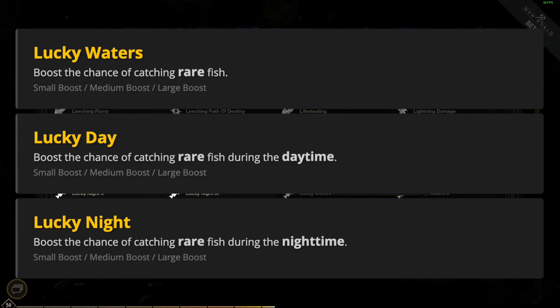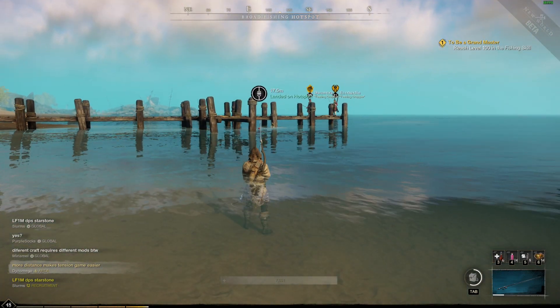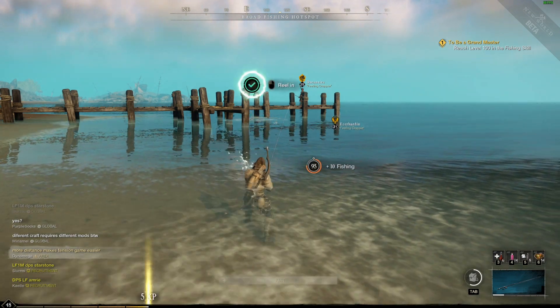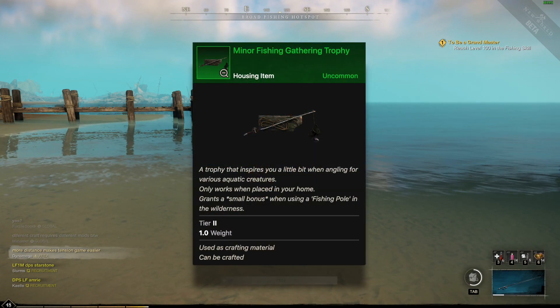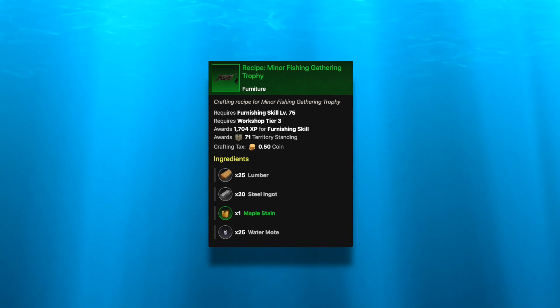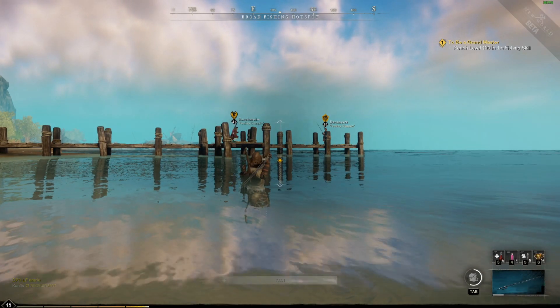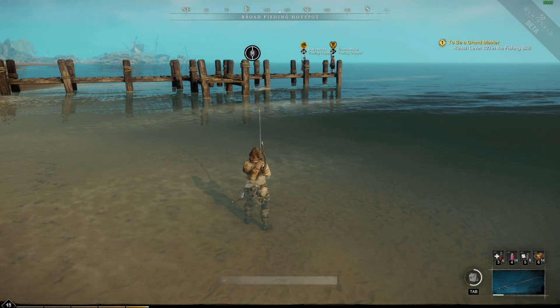We also get three gear perks to influence rarity: Lucky Waters as a general-purpose booster, and Lucky Night and Lucky Day as time-of-day boosters. Unlike size, there does not appear to be any rarity booster based on water type, and there's no focus bonus that boosts rarity either. The last way to boost rarity is with house furnishing trophies, which come in three tiers — each boosting your chance more than the previous. The first tier is easy to make, but you'll need a few legendary fish for the second and third tiers. So if you want the rarer fish, set your focus on hotspots, and use baits, gear perks, and trophies to influence rarity.